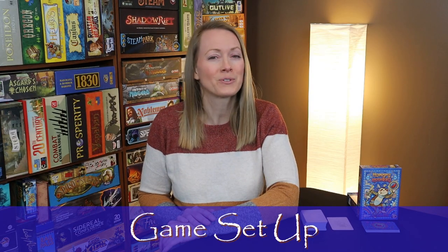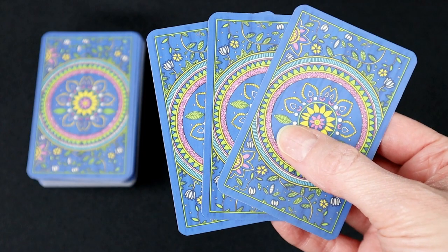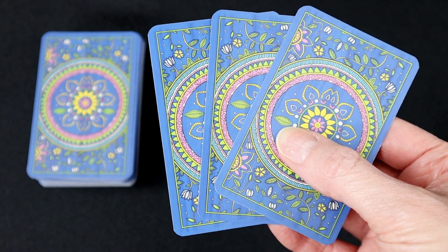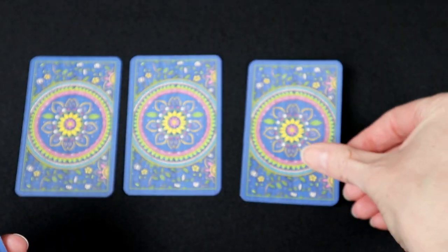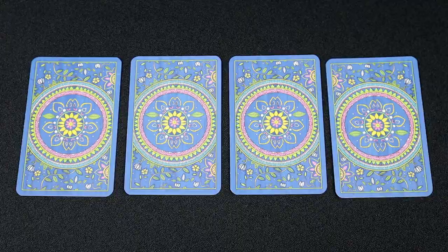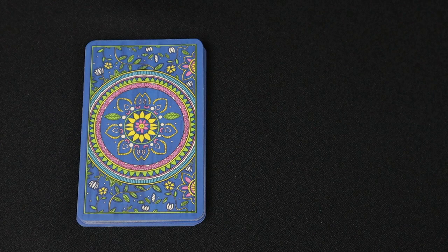Let's check out the setup for four players. Shuffle all animal cards and deal three to each player as their hand. Deal four animal cards face-down in a row to each player. No one is allowed to look at these cards unless specified by a card effect. Place the remaining animal cards in the middle of the playing area in a face-down draw pile.